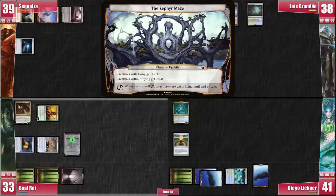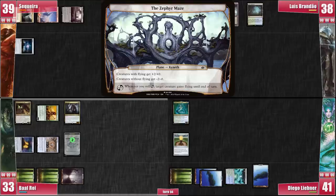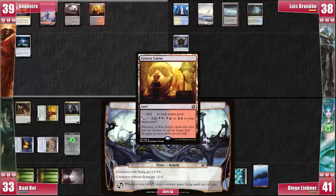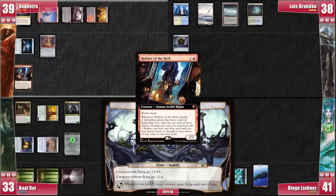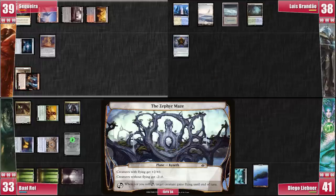Before rolling the Planar Die, Baal casts Grim Flayer, which has Delirium, but Meren's trigger will remove his only creature from his graveyard. Baal doesn't get a relevant Planar roll. He goes to his end step and gets the Plaguecrafter back to his hand. I play a Graven Cairns, a bit annoyed at being unable to get my creatures to stick. I roll the Planar Die — we're still lost in the Zephyr Maze. I cast Cloudstone Curio to check how people react, seeing as it's a combo piece. I move forward and cast Robber of the Rich, attack Luis — who exiles a Mentor of the Meek — and just pass the turn.